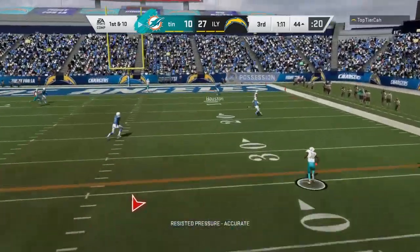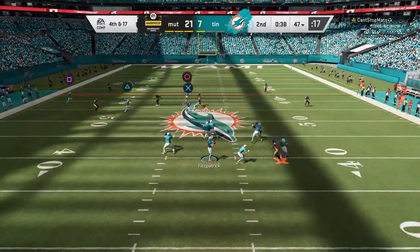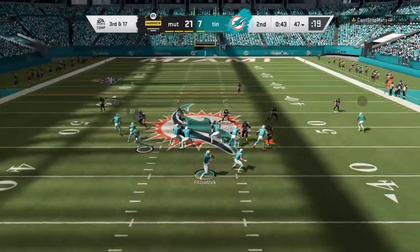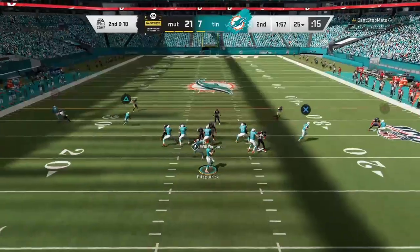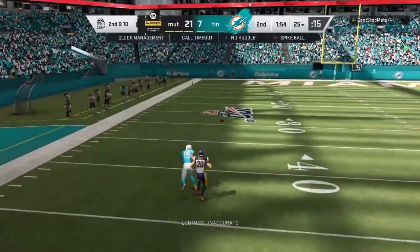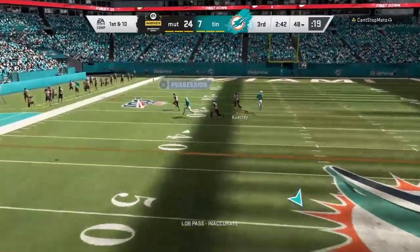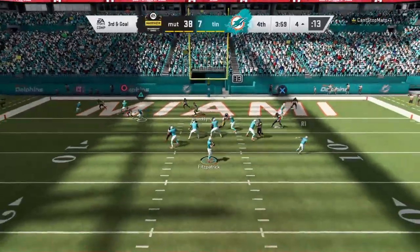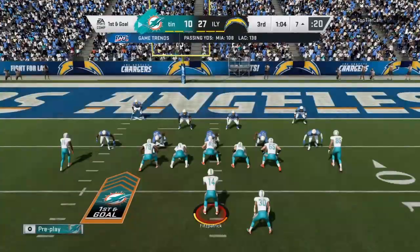The deep throw — my goodness — it was not for lack of trying, but this right here is the only positive deep throw he made the entire time I had him. Where he struggled was the high passes, over and over — they were not even close. A few lobs too: he beat that corner so clean and just completely overthrew him. These lob passes and high passes just weren't there.